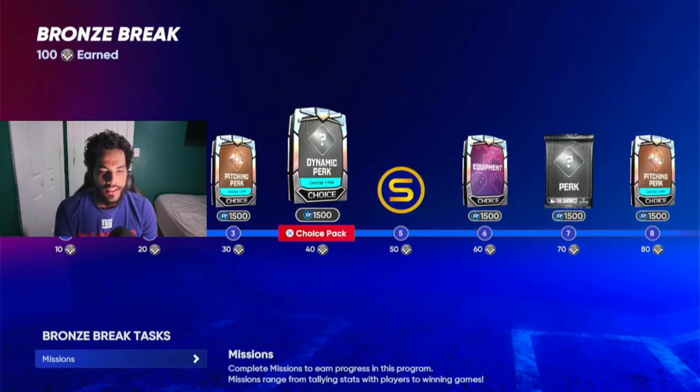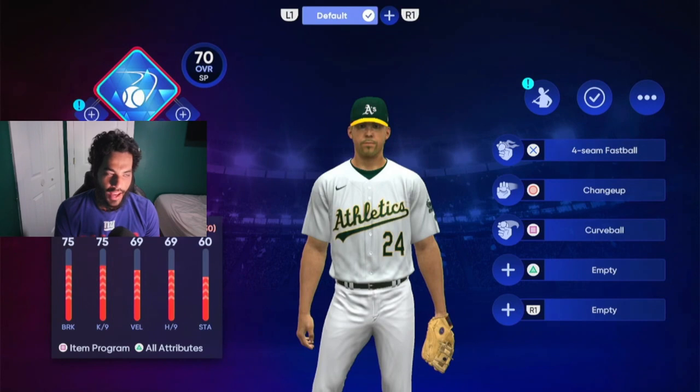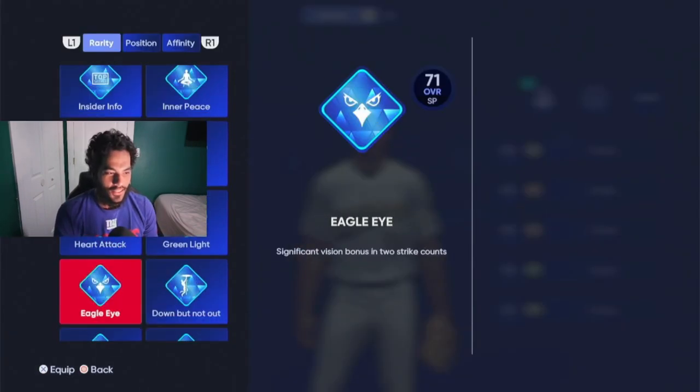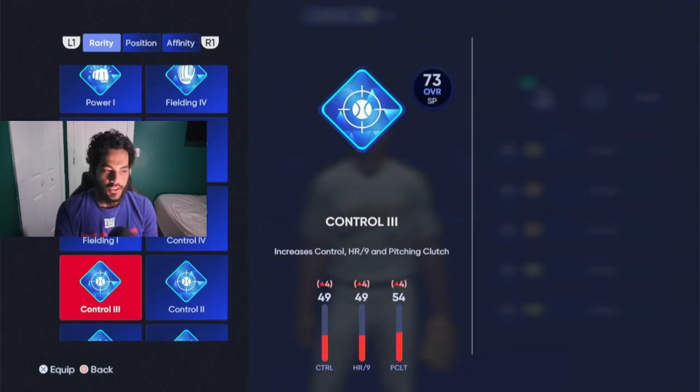When you grind a program, obviously if you already completed it you're gonna have everything. We have the Houdini — that's the break affinity — that's how we're gonna have everything involved. The perks we're going to use: Break One, because we want the stamina boost. The rest of them we're going to have velocity affinity.